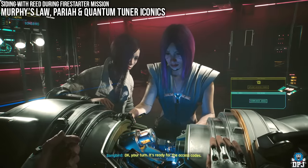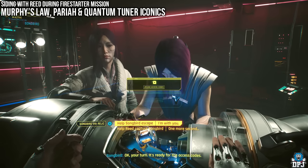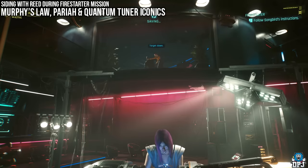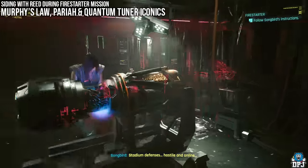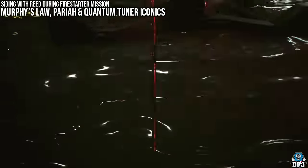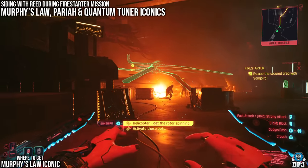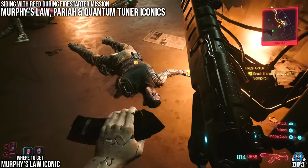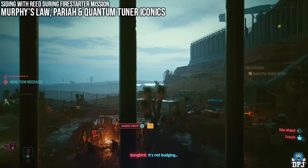Now, reversing back to the Firestarter mission for the Songbird path: select 'Help Songbird escape.' Alex takes out Hansen from above. Some people report being able to go back up and grab Hansen's iconics, but I couldn't get back up there. As you progress, after you can hack the helicopter or activate the bots, you will come across Murphy. Kill Murphy to get the Murphy's Law iconic — don't miss it.